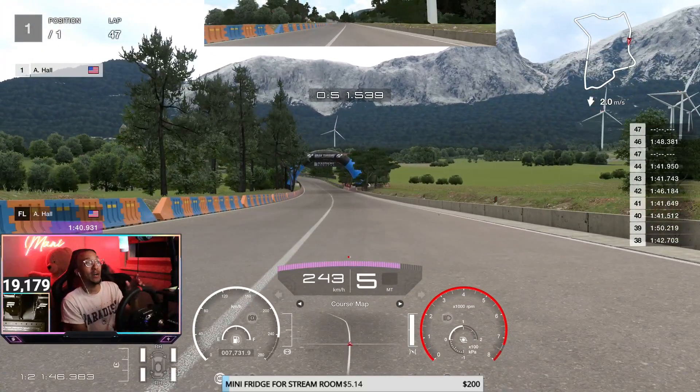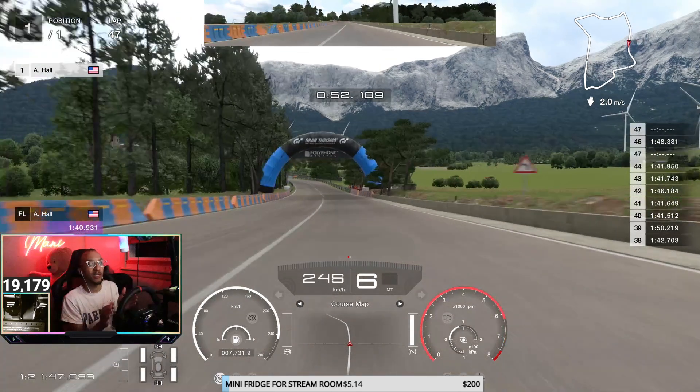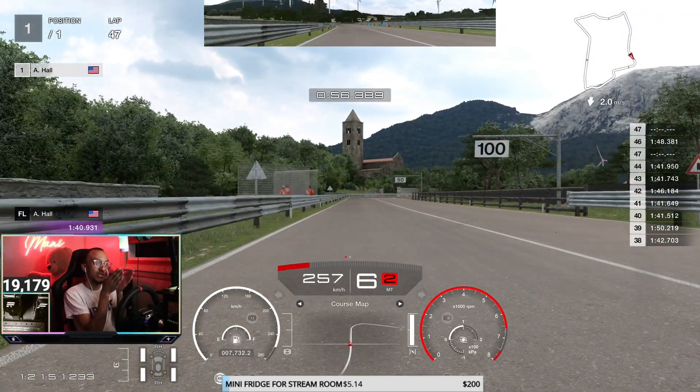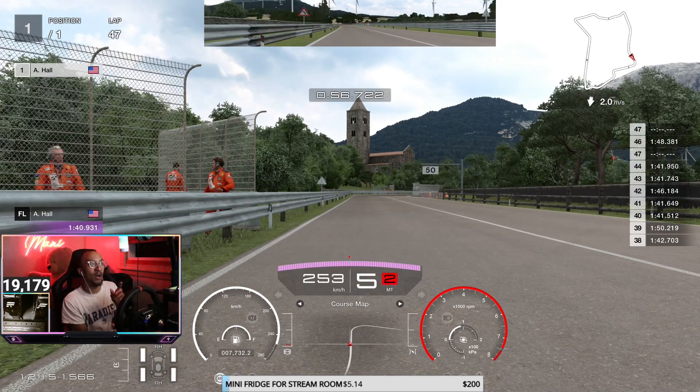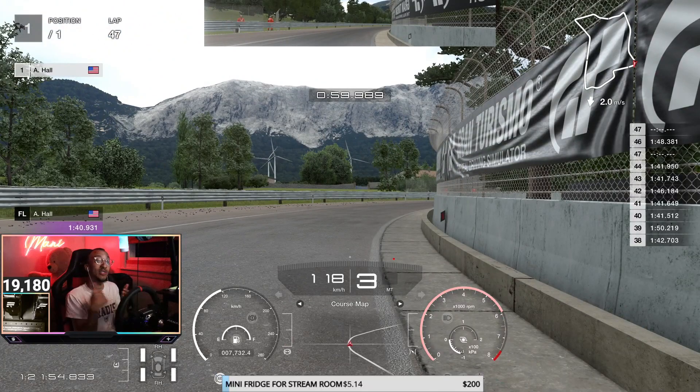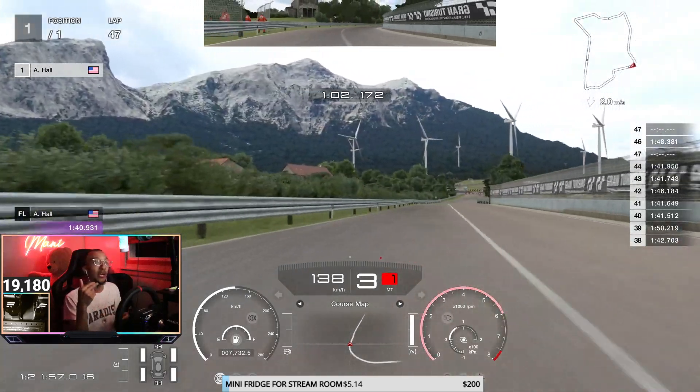Going down here, bear out to the right and then tuck it in as we turn left to get a nice smooth entry, starting on the left side. The braking boards are on the right but you want to start on the left for this right-hander. As we pass the 100-meter board, that's our braking point — trail brake here. I use second gear for rotation to tuck it in, but make sure you're exiting this corner in third gear with some throttle control.